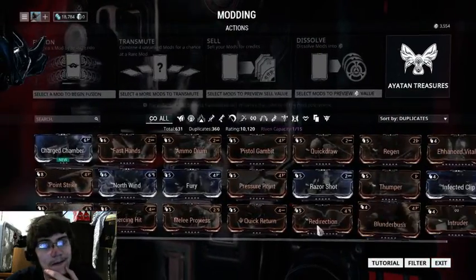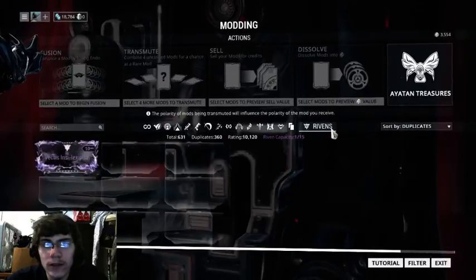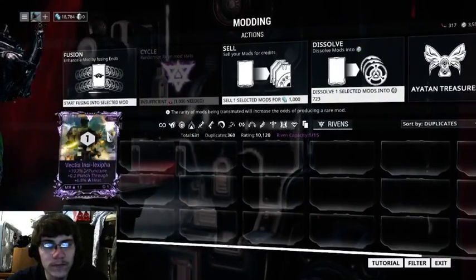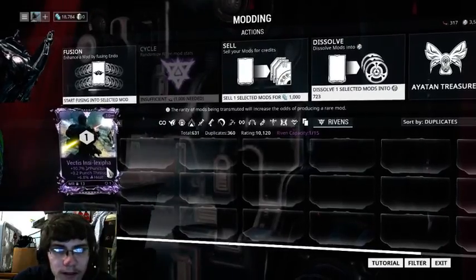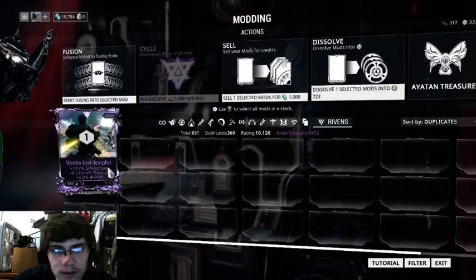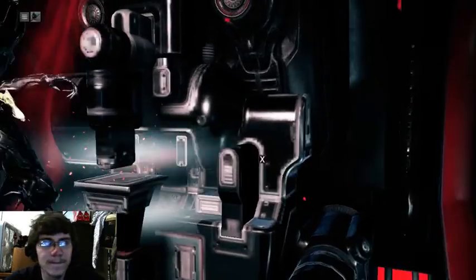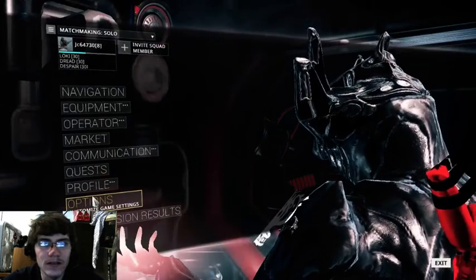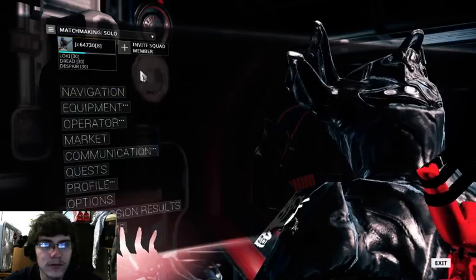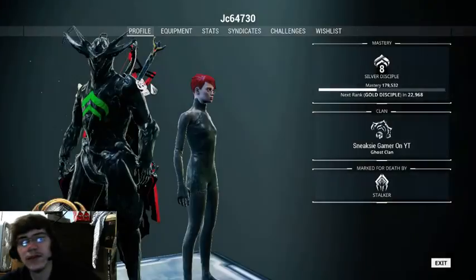I did get what's called a Riven mod — or I'm assuming it's pronounced Riven. This is for the Vectis rifle, that's why I'm building one. But it's Mastery Rank 13 locked, so I can't use it until I'm Mastery Rank 13. And considering I'm only Mastery Rank 8 right now, it shows that right next to my name.